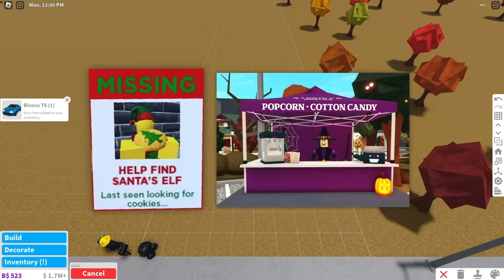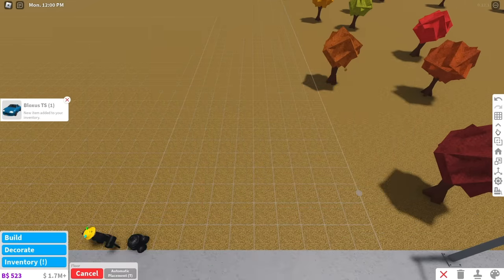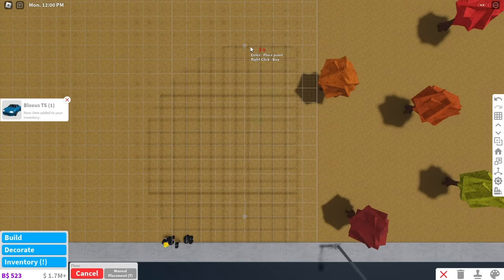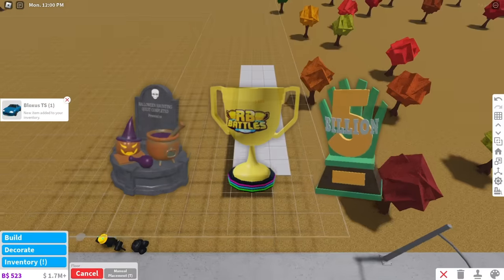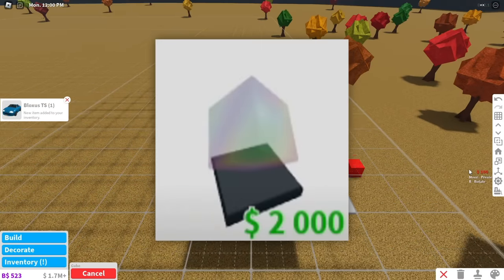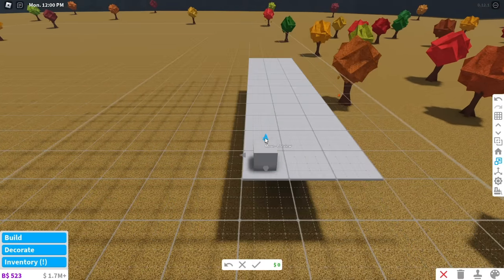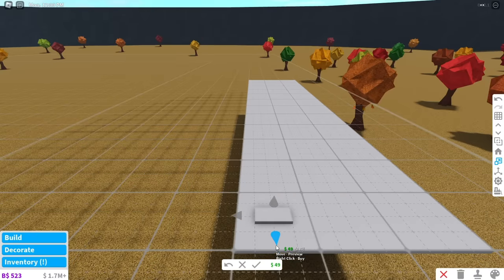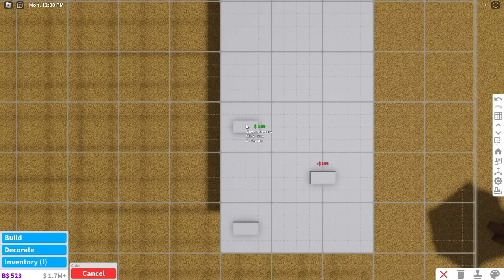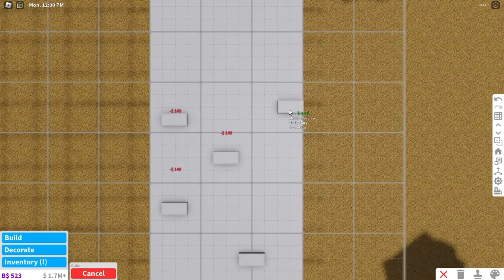Throughout the year, Bloxburg releases seasonal events, and although many people complete them, there are just as many people that do not. These events can give you money, Blockbucks, and even trophies. Some trophies, such as the School Trophy and Mysterious Cube, were released once during an event and never again, which makes them rare. So it's a good idea to collect event trophies because they are free, and there's always a chance that they will never be back.